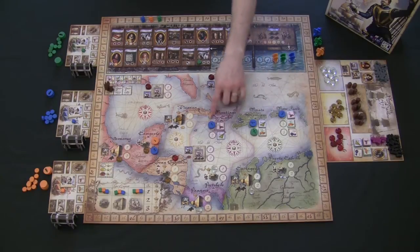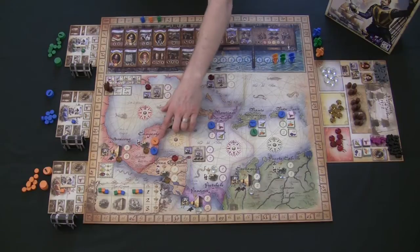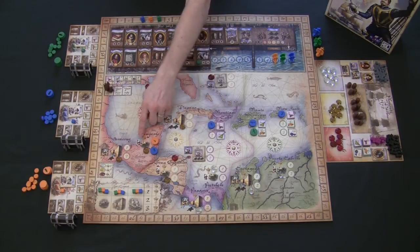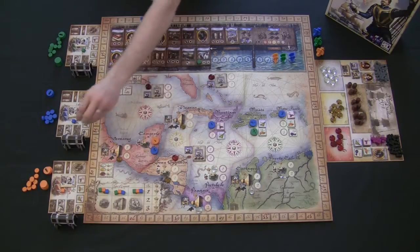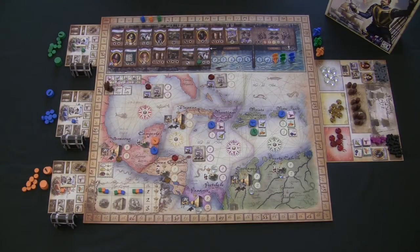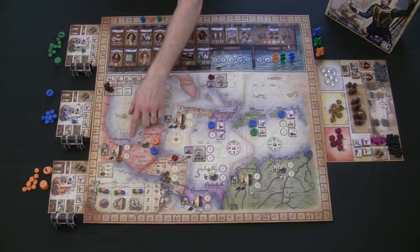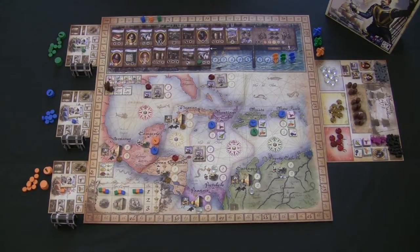For city locations, the orange player who sailed there first gets the gold from going there first, while the blue player can still attack but only gets the victory points — not the riches. Speed matters in this game: the first player to each location gets the victory points plus the riches, while the second player only gets the victory points.